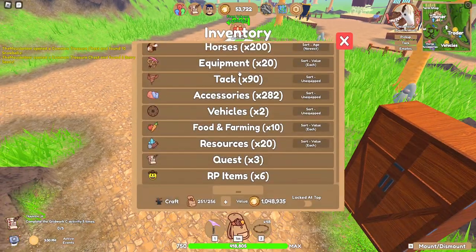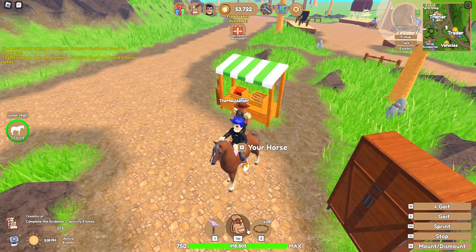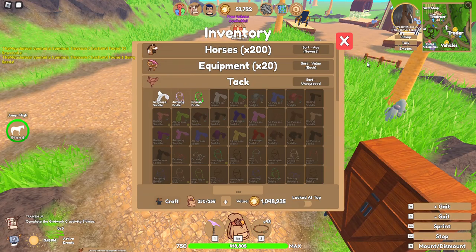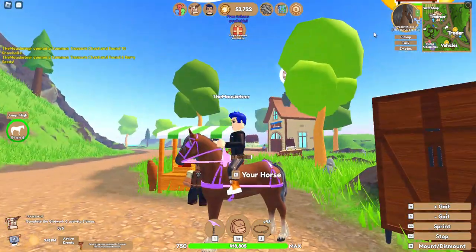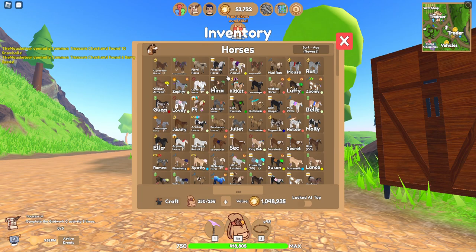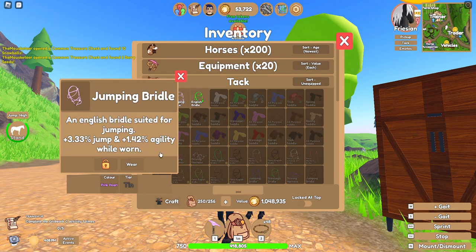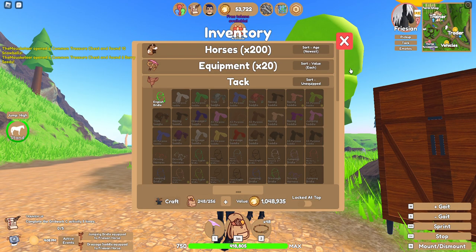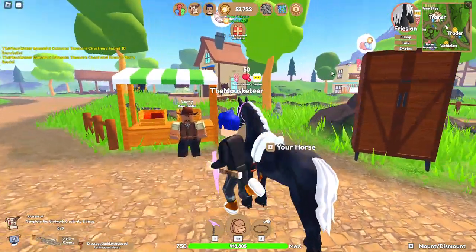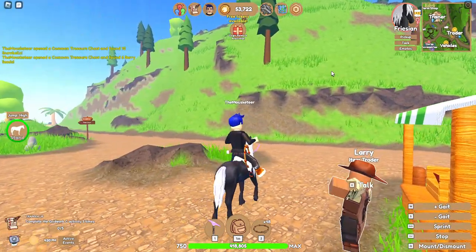We're going to go ahead and equip some of this stuff. Rumpelstiltsonson is going to get this purple driving harness because it just looks cute on him. Next we're going to have this Friesian horse that is very small — pink pearl and icy white. Doesn't that look cute? Very cute. That saddle is so tiny because it's proportionate to the horse — oh my goodness, it's so tiny.